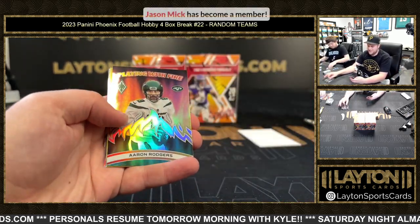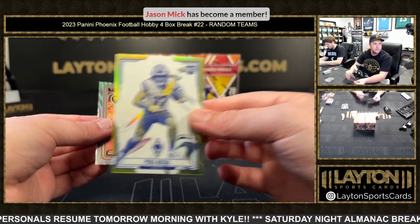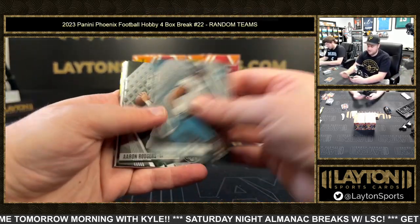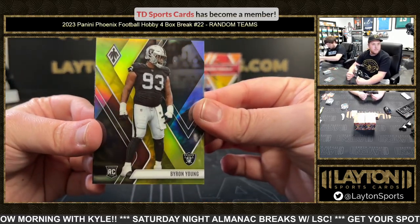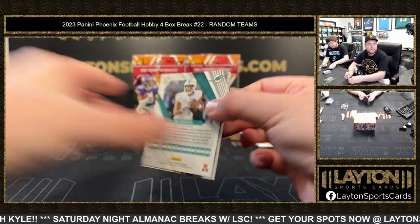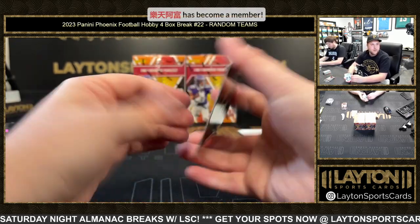Alan Denton playing fire, Aaron Rodgers yellow, Puka Nakua to 75, and base. Dalen Denton scored — that's quite the squad that did score. Byron Young to 75 on the yellow, and Jameer Gibbs red, red, red. DJ Johnson red, Brian Breezy to 250.